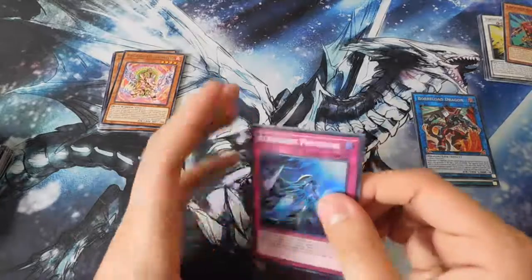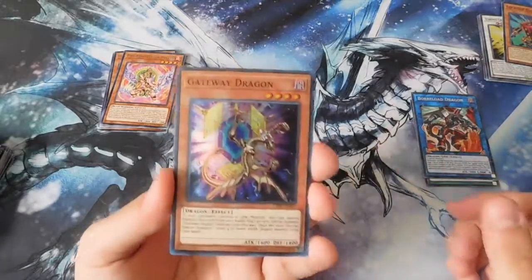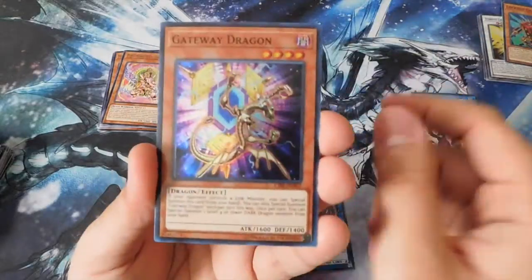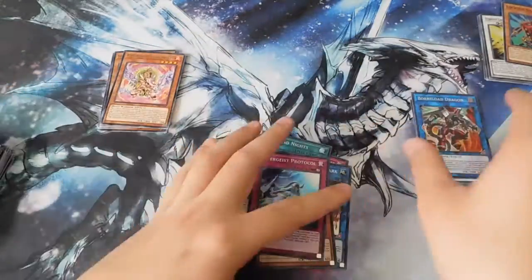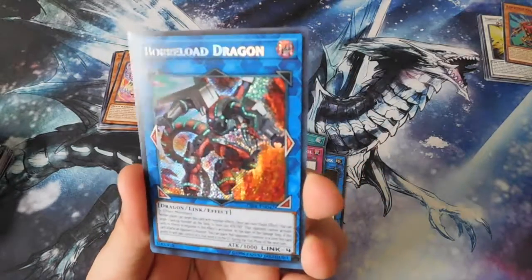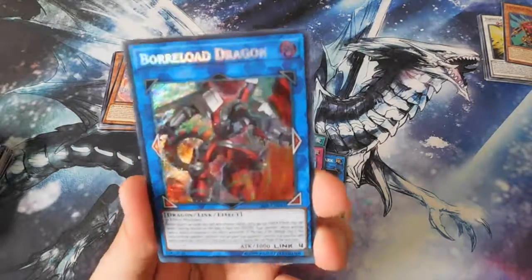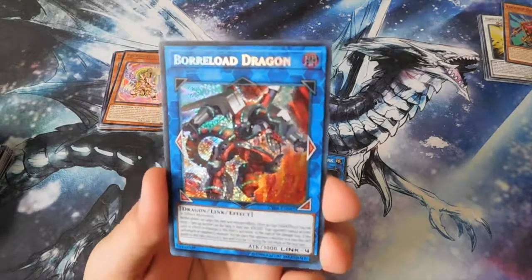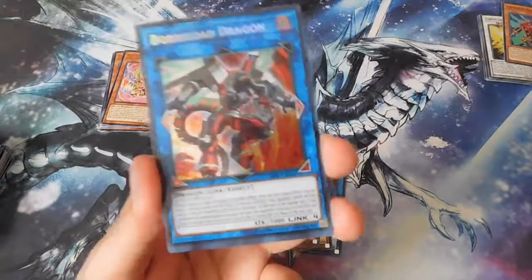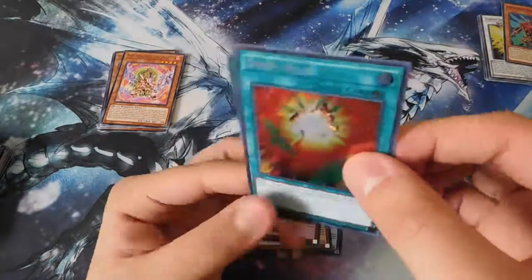For super rares, I don't know how many good ones are in here — Altergeist Protocol, Gateway Dragon, World Legacy Trap Globe, Ex-Crawler Gualiarch, Vendred Knight, Gateway Dragon again, and another Altergeist Protocol. For secret rares, we got the amazing Borrelode Dragon — I've seen the anime and I'm pretty sure it's pronounced 'Borrelode.' Beautiful card. And we got two Squib Draws. Three secret rares total — nice!